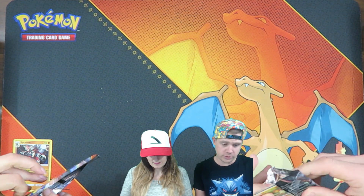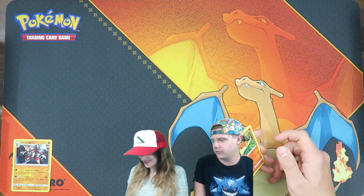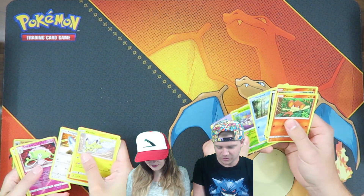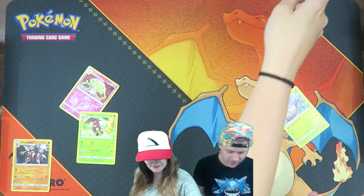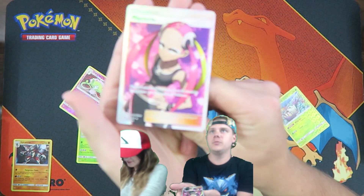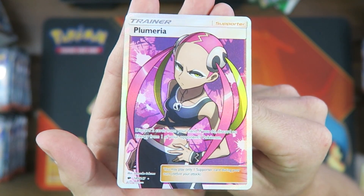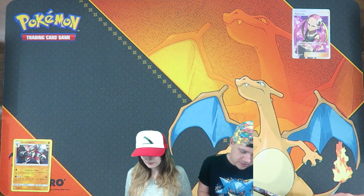Hopefully we can keep this a little shorter. Lauren, you can open the card, just don't show the code. Ooh, I like that Pikachu. Yeah, there's like a new Pikachu. That's starting off nice. Full Art Trainer card, Plumeria. That's a nice one. I'm in the lead with a Full Art Trainer.